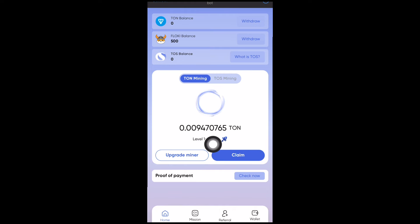For now, you can only mine TON coin for free. The free miner is already activated and you can use it to earn as much as possible. If you don't have any money, you can use the TOS bot to earn free TON coin — even though it comes in little quantity, it's free. You're not investing anything, so it's completely free of charge.